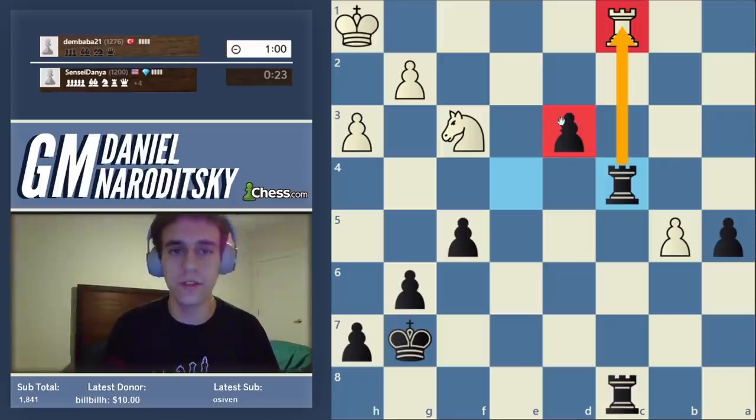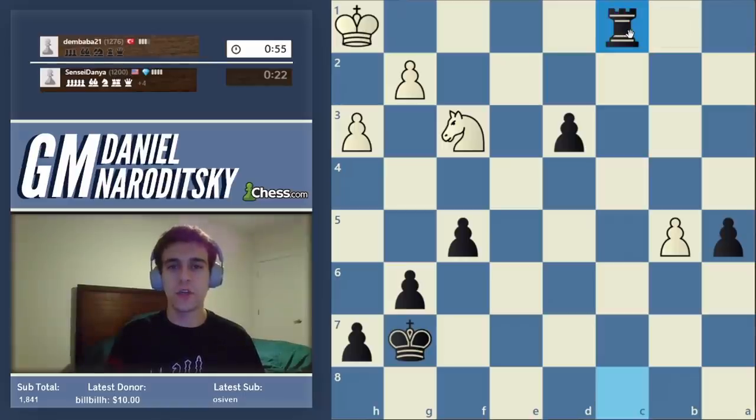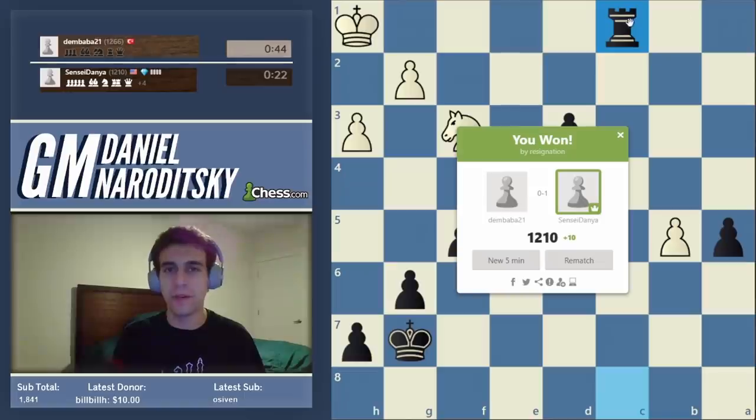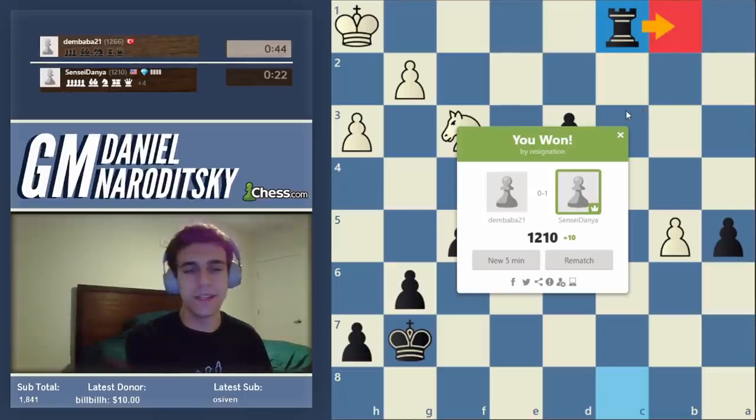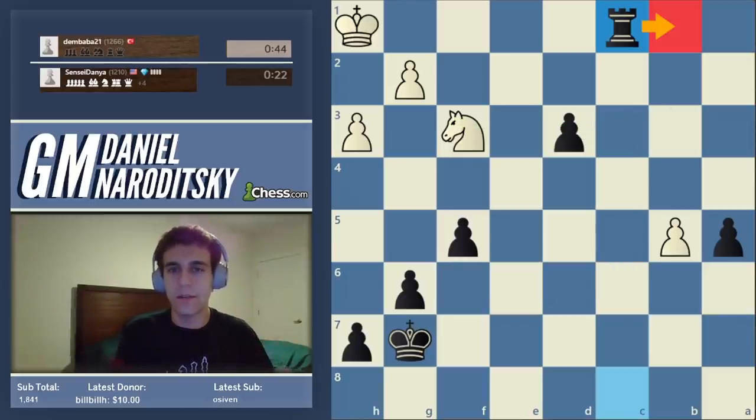So we're just going to take this guy, trade the rooks, and promote the pawn — force him to give up the knight. Now there are many ways of winning, but in the spirit of preventing any shenanigans, what would we do? We want to prevent every single shenanigan. He's got only one source: the b-pawn. Rook b1 is correct. My style is crazy and I like sacrifices, but it's important to know how to play like this too. To develop a sacrificial style you also have to practice identifying and preventing your opponent's ideas — the boa constrictor style, the Petrosian, the Karpov.